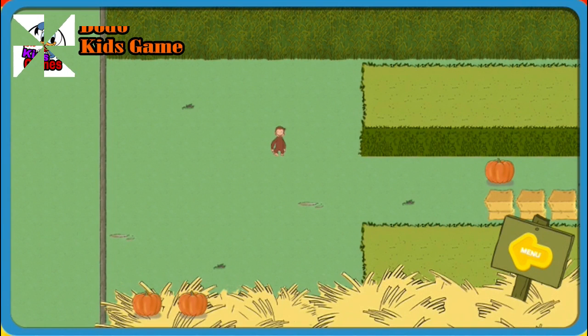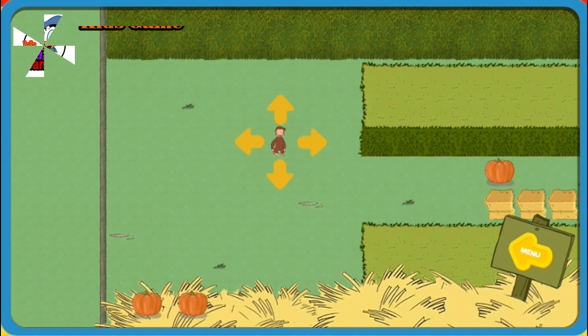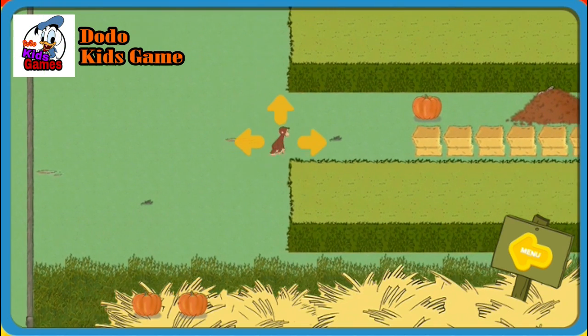Hi! Click the green button to start. George wants to go to the festival. But first, he needs to find all the pumpkins and catch the bunny. To move George, use the arrow keys on your keyboard or click on the screen next to him.